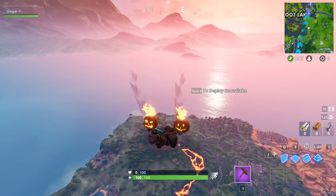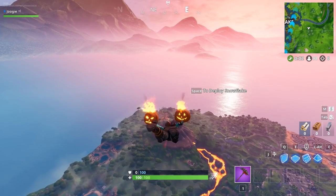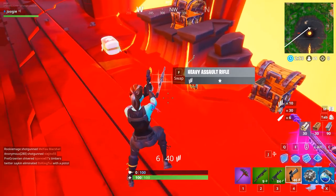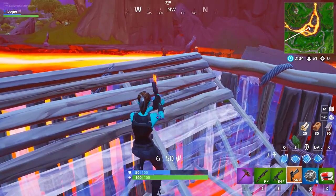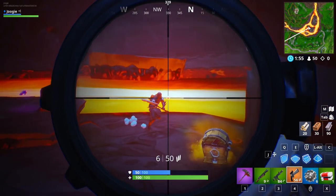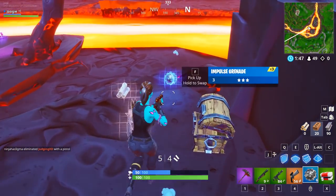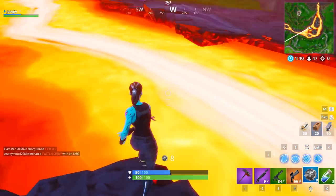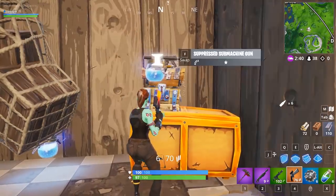I love going to Volcano and it never lets me down for loot - I'm sure I can find the Boom Bow in the Volcano. Okay, the Volcano has let me down. I thought we were friends, Volcano. I guess I'm just gonna hunt airdrops. This guy's dancing, this guy's punching. Is there a bow in there? Don't break it - okay, I'll be taking that then. How am I meant to go for a bow-only win if I can't find the bow?